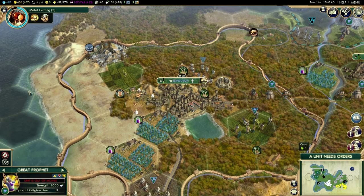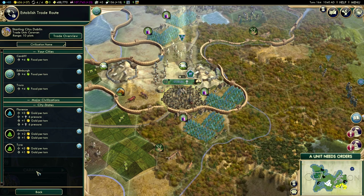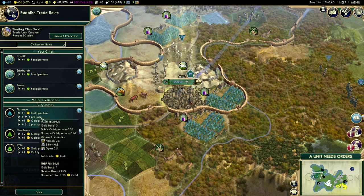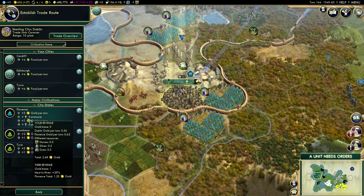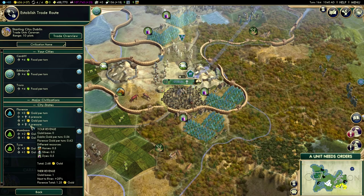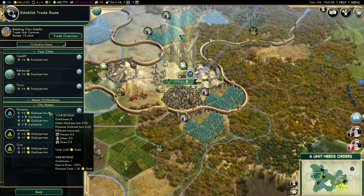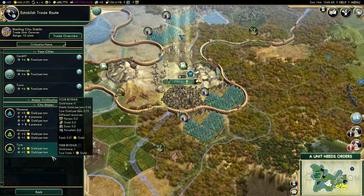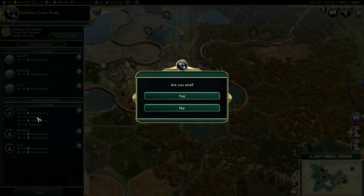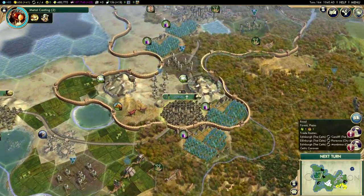Edinburgh might as well do its university too. We have another caravan here — not sure where it was previously trading. Now where would be the best place to go? We're now seeing religion on these city-states. Each caravan provides and returns six pressure from that religion. This isn't a problem if I'm trading with Florence because Florence has the same religion I do. It's worth noting that if you have one city trading with lots of different cities, you might bring somebody else's religion back and overwhelm your own. I'm going to trade with Tyre — same amount of gold as Florence, and they have our religion as well.